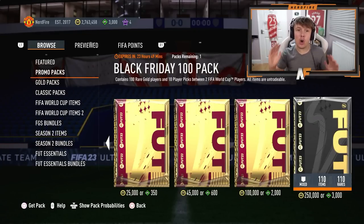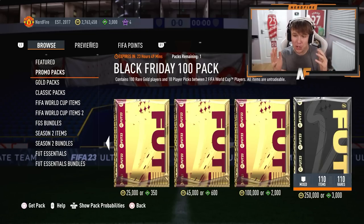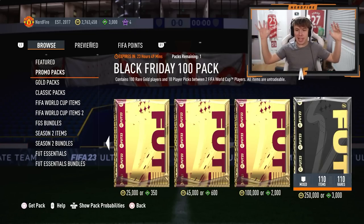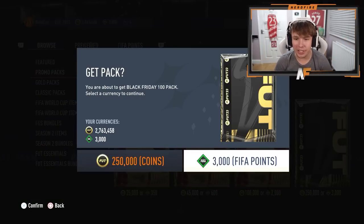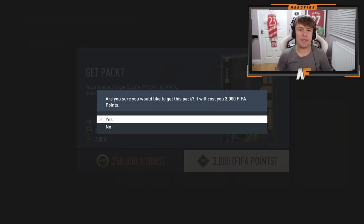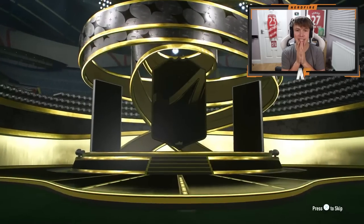EA have just released the biggest pack in FIFA history - a Black Friday 100 pack which contains 100 rare gold players and 10 player picks for the World Cup cards as well. We're about to crack it open - 3,000 FIFA points or 250,000 coins. Here goes nothing. I don't even know what equates to 3,000 FIFA points and I don't really want to know the value of it. Let's just open it up and pray we get something decent.